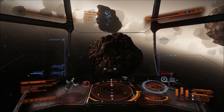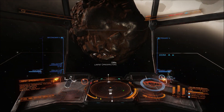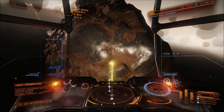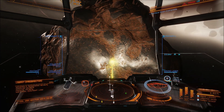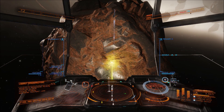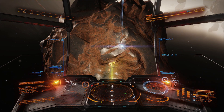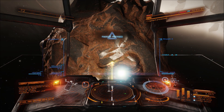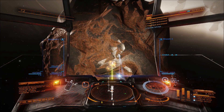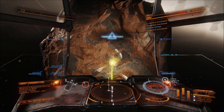The builds these guys recommend involve four or five mining lasers and a ridiculous number of collector limpets — the sort of builds that can strip an asteroid really quickly, whereas mine takes a little while and is a more casual experience. The difference in credits per hour is quite ridiculous: if you're doing double hotspot pay night mining in the right build, you're probably looking at 150 to 200 million credits per hour.